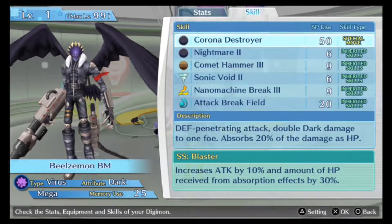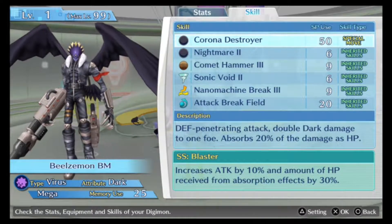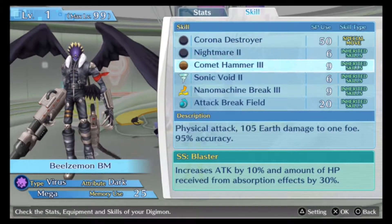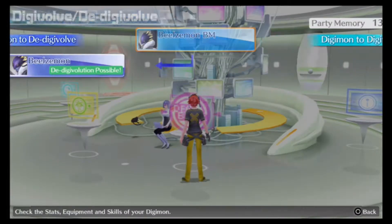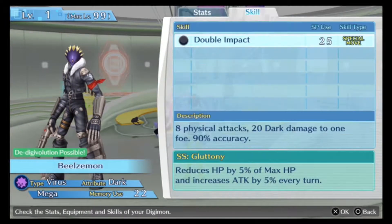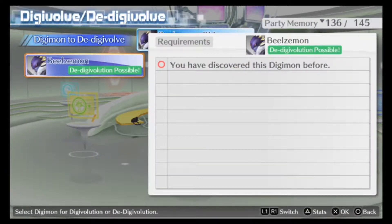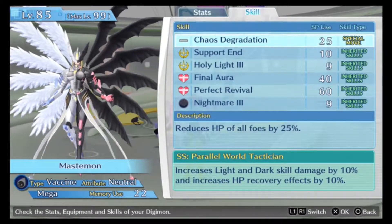Yep, Corona Destroyer - nice, it's defense piercing. Blaster increased attack by 10% and amount of HP received from absorption effects by 30% - nice. His special skill was a lot different as regular Beelzemon. Gluttony reduced HP by 5% but increased max HP and then increased attack by 5% every turn, unfortunately only worked for certain pie types.